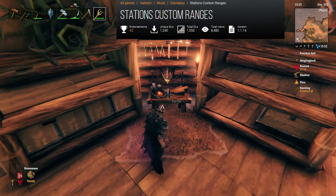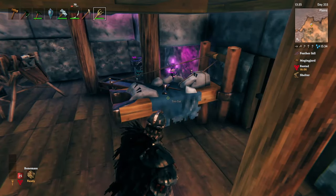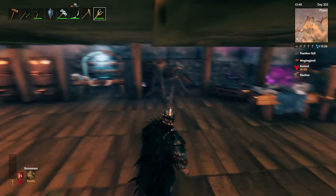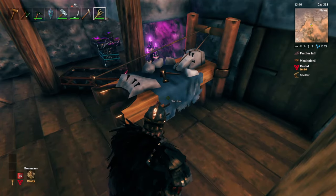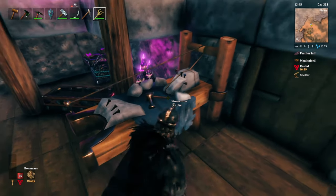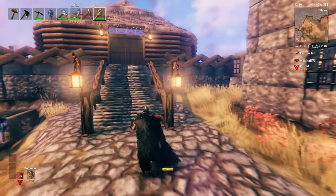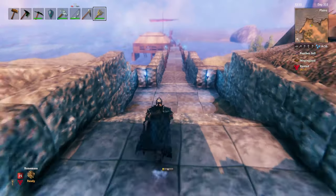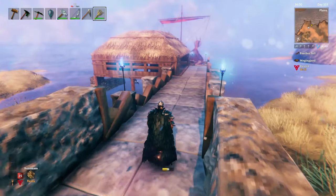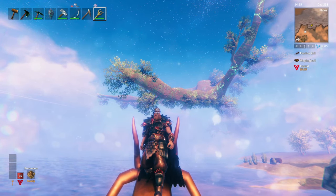This one's a little more difficult to show off, but there's one called Station Custom Ranges, which allows you to increase the active range of your various stations. I find this most useful for the stone cutter — instead of having to place multiple stone cutters around to cover all your stone walls and builds, you can place one and extend the range out to however big you want your base to be. For example, we have one stone cutter down here in the basement, and with that single stone cutter I was able to place this entire outer wall — even though it's quite far away — as well as extend the stone path all the way down to the dock.